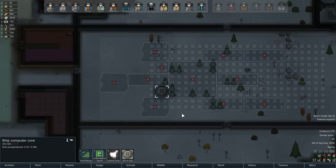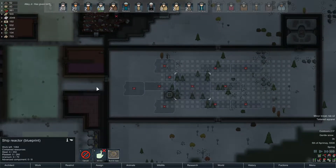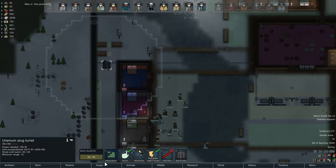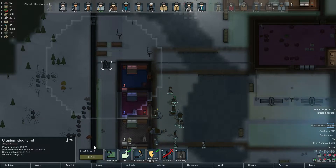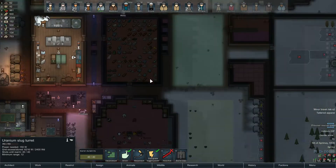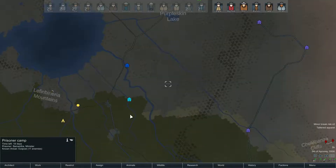The ship computer core got built. I would like to build this next because it generates power. But if we build this, we won't be able to refill this sniper turret, which takes uranium. It is filled right now, and we only have 48 anyway, so we couldn't finish that part regardless. Prisoner rescue quest — a prisoner being held by the outlaw vampires has managed to steal a radio. Samantha is being held at a camp nearby under armed guard. 31-year-old minister, 11 enemies, we have 19 days.